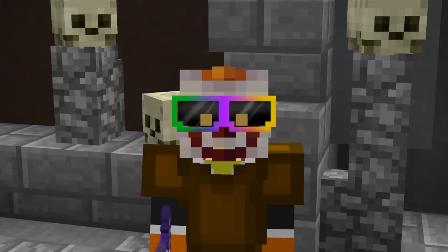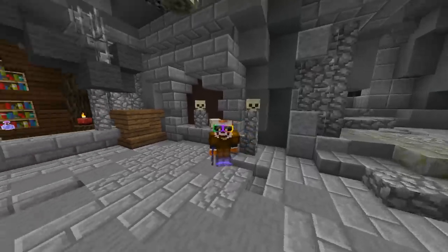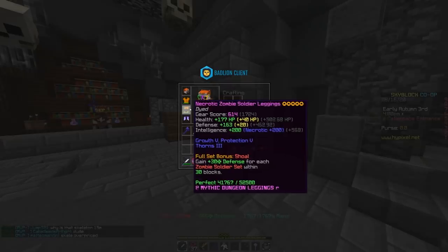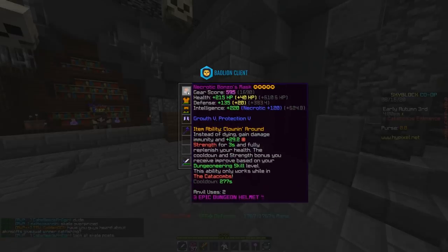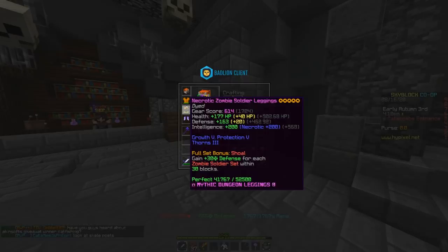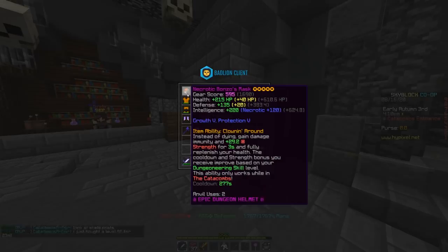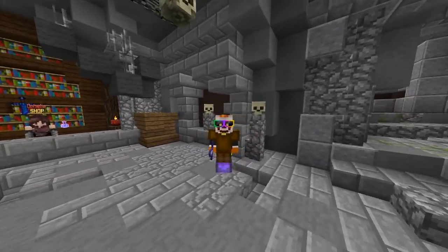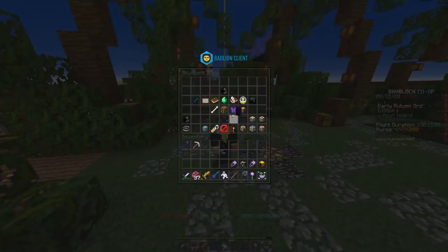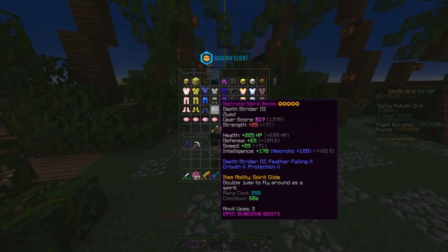There are a couple good armor sets to recommend. Zombie soldier with a bonzo mask has been the staple for a long time - it's really good. You can revive with the bonzo mask. But I think there actually is a better choice if you're running with a bunch of late game people, and that armor set is going to be the shadow goggles with adaptive armor and spirit boots.